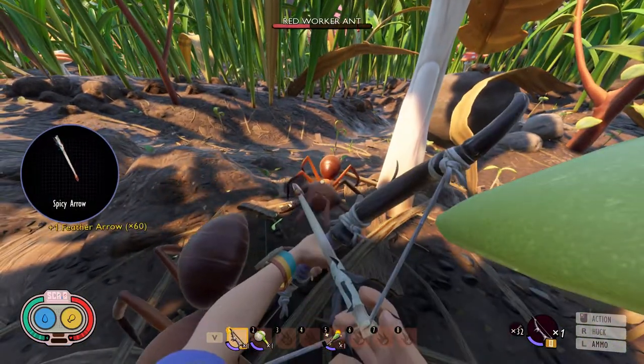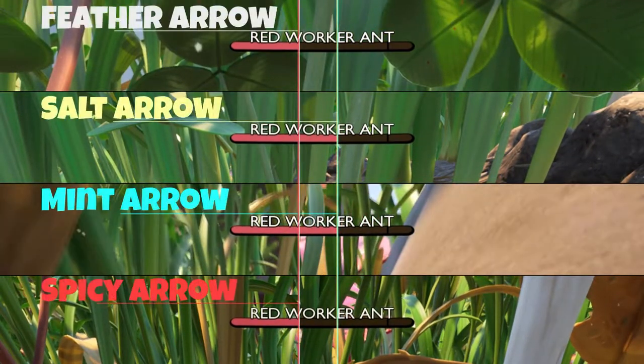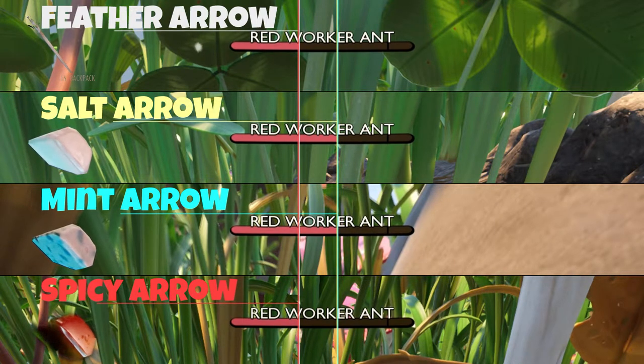The spicy arrow also looks good. Looking at the results, the salt and the mint arrow performed on par with each other. However, the feather and the spicy arrow were awesome — they did a lot of damage.